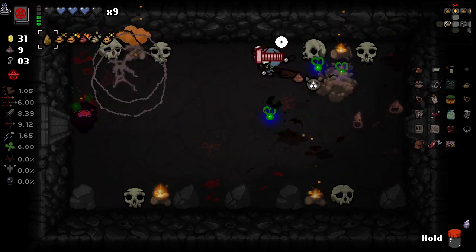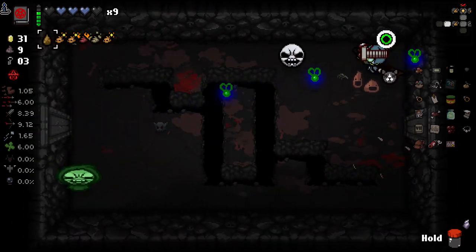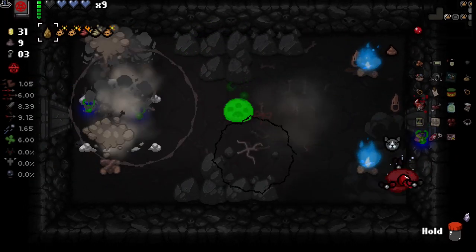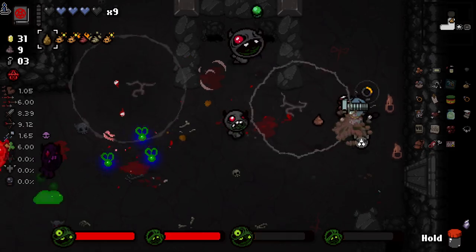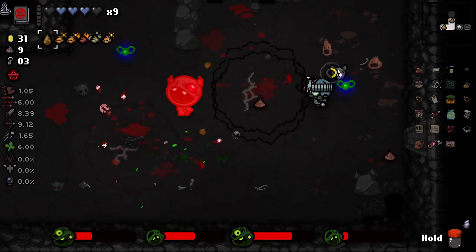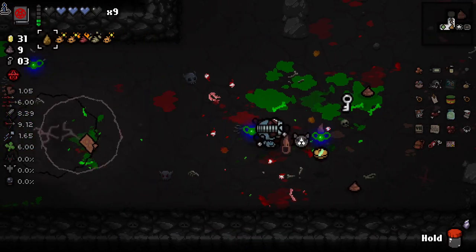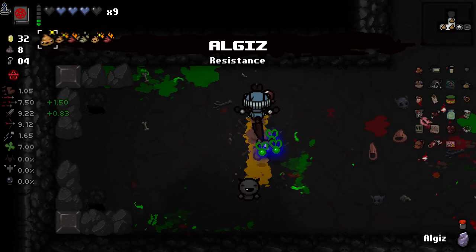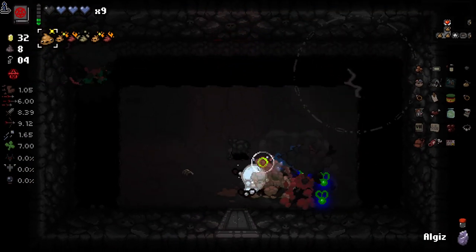We don't need our blue candle as much anymore, so I'm trying to keep focused more so on my health-giving active - so I don't forget to pop it. So this room is going to give us our active. The next room is going to give us our Book of Jubilees. And it gave us a luck penny - it was seven luck, that's pretty good. I didn't even realize that was not a bomb. Whoops. I'm so not used to just not having bombs.